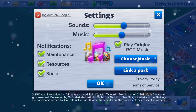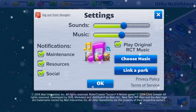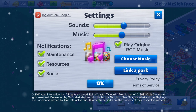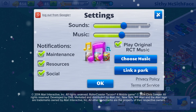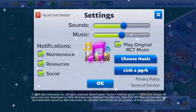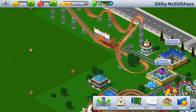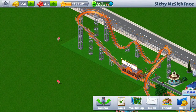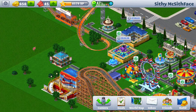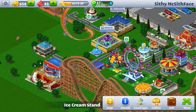You can go into Settings to adjust sounds and music, choose what notifications you want, tie your game to Google Play, and play music while playing the game. It's your standard options, but you also have a very customizable park.